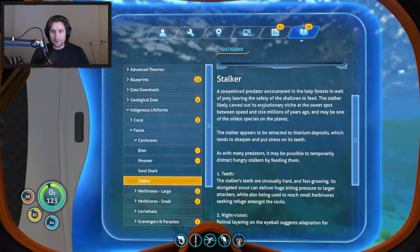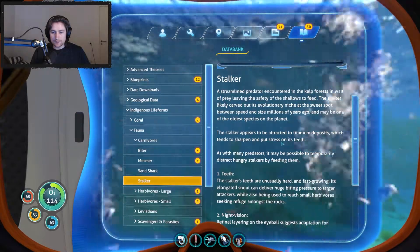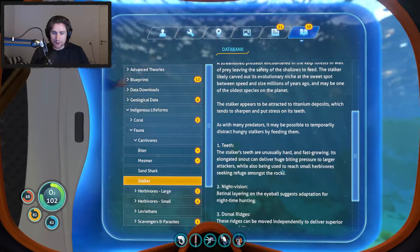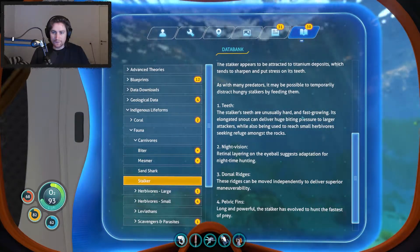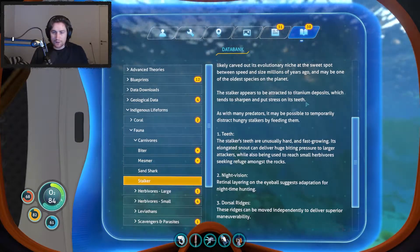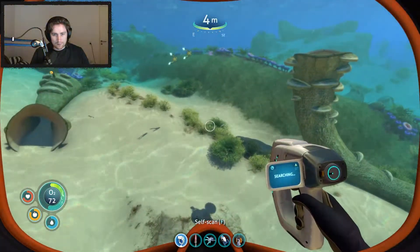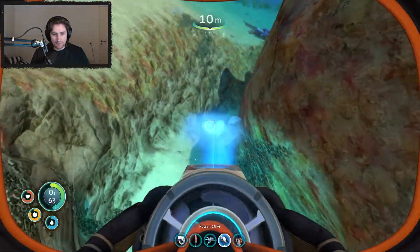A streamlined predator encountering the kelp forest. The stalker feeds - a sweet spot between speed and size. The stalker appears to be attracted to titanium deposits, which tend to sharpen and put stress on its teeth. As with many creatures, it may be possible to distract hungry ones by feeding them metal. The stalker's teeth are unusually hard and fast growing. Appears to be attracted to titanium deposits, which put stress on its teeth.